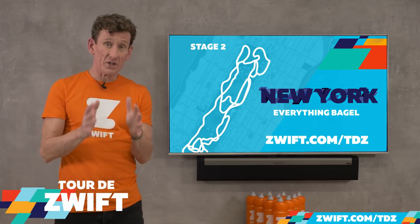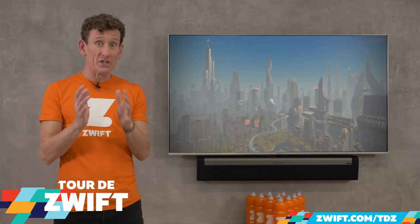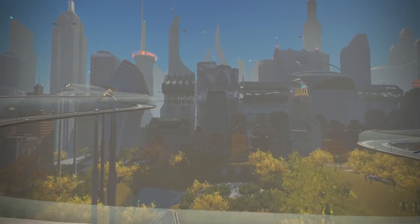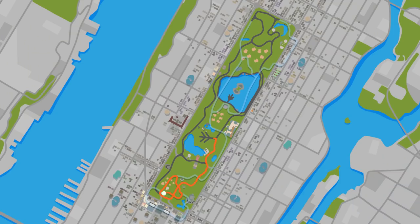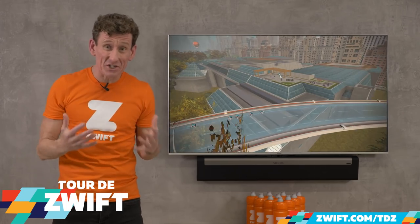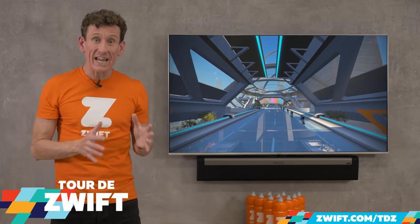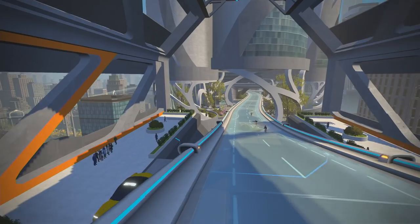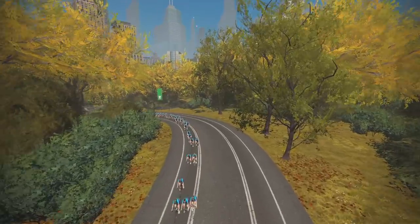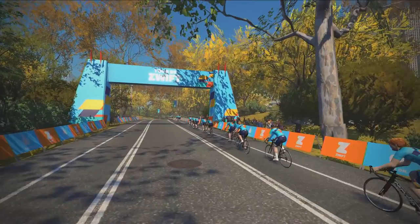For stage two we're escaping to New York, Zwift's newest world. Zwift have reimagined New York's Central Park a hundred years into the future, in 2120 — and the sky is really the limit here, this one will blow your socks off. We're taking a big bite out of the Everything Bagel. This route covers all of the roads in New York City, on the ground and above it, and takes in such mega sights as the Met Museum, the Plaza and even the reimagined Zwift Highline. We'll hit the King of the Mountains and the sprint segments from both directions, so plenty of climbing but lots of nice fast descending as well.